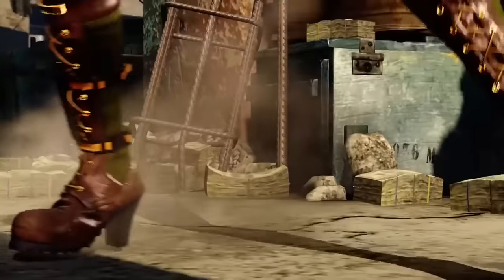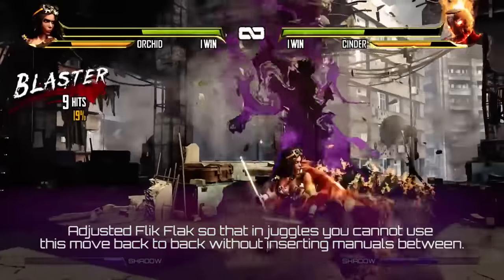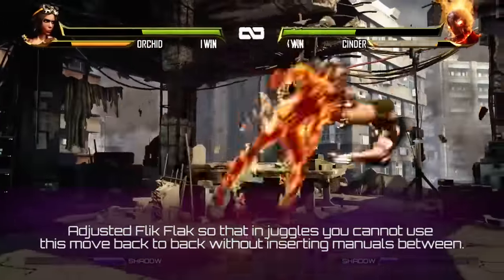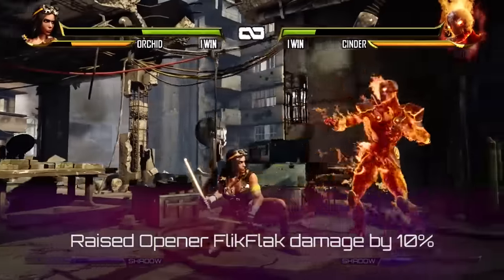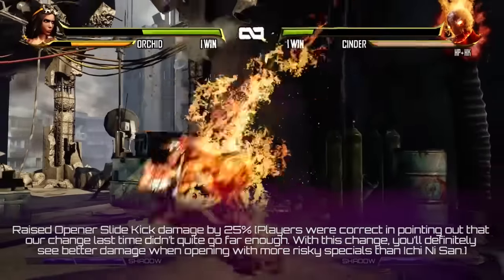We are all done with Glacius, so next we're going to talk about Orchid. We've adjusted Flick Flack so that in juggles you cannot use this move back to back without inserting manuals in between. We lowered the Opener Ichi Nissan damage by 5%. We raised the Opener Flick Flack damage by 10%. We raised the Opener Slide Kick damage by 25%.